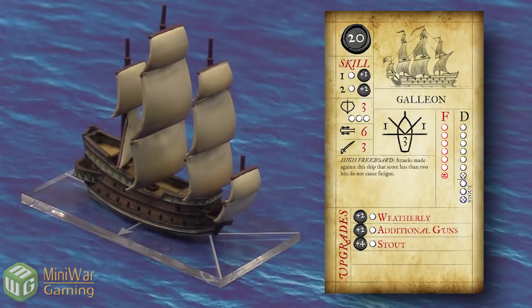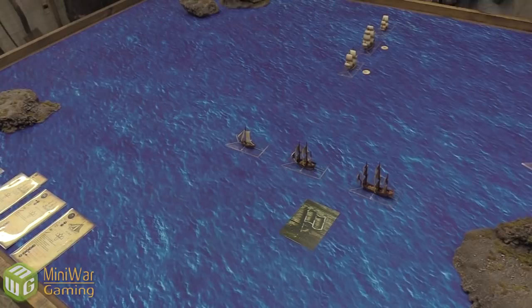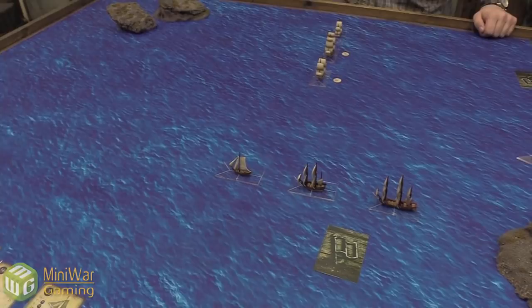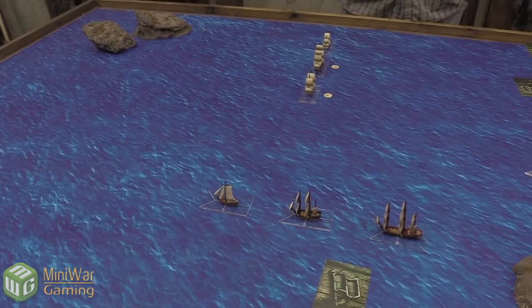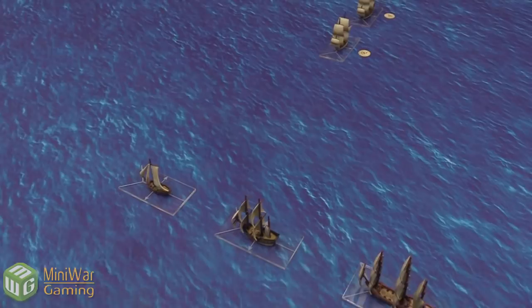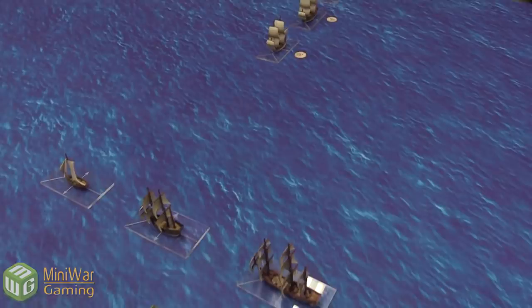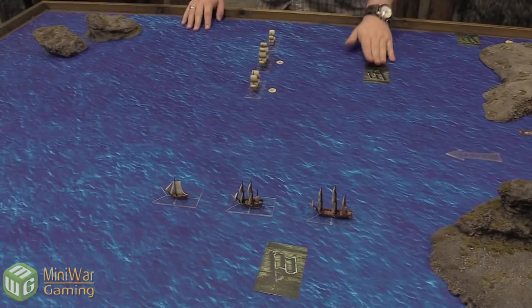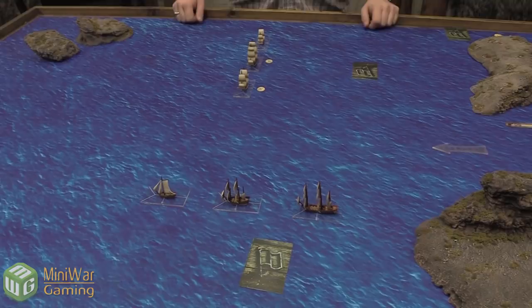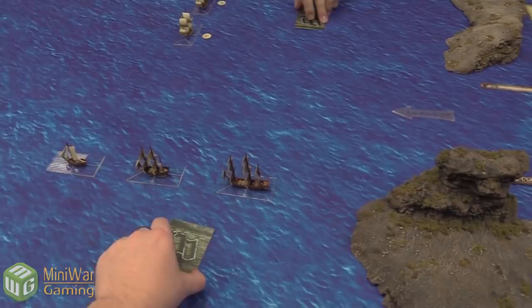Hello everyone, Luca from Mini Wargaming here to play Oak and Iron with Josh. We've already deployed — this game is typically played on a 3x3 table. In this scenario the goal is to survive eight turns while I'm trying to raid the English merchants. We've both gone with line-ahead formations. After deployment it looks like I'm crossing the T. We've each chosen our cards, set the wind direction, and now it's time to reveal our initiative cards, which show initiative for this turn and give each player an ability.